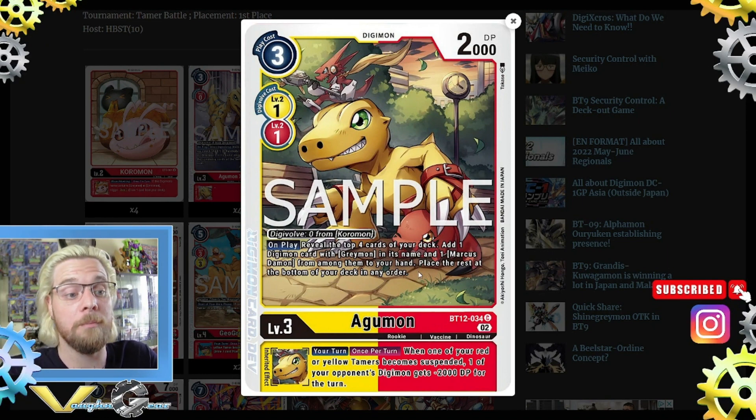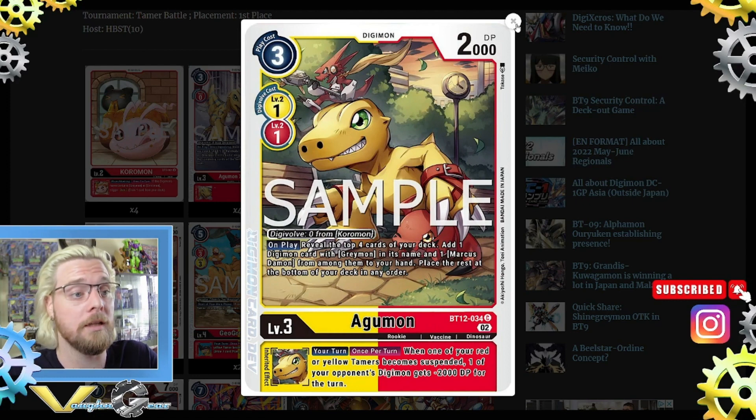Then we have Agumon from BT12. On play only, with the top four cards of your deck, add one Digimon card with Greymon in its name and one Marcus from among them to your hand. It has the inherent: your turn, once per turn — when one of your red or yellow tamers becomes suspended, one of your opponent's Digimon gets minus 2000 DP. There's a lot of DP reduction in this deck, so it gets rid of nuisance Digimon very fast.